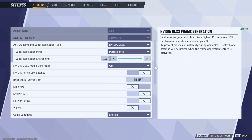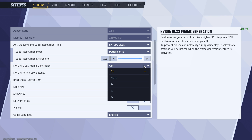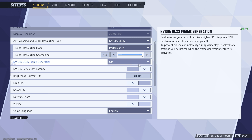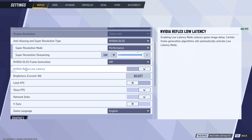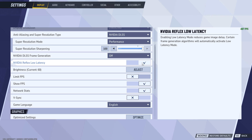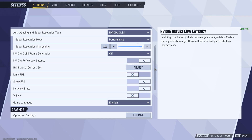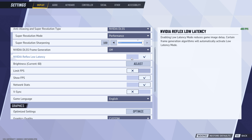DLSS Frame Generation is off for me — I don't like using it for online games. It's not terrible if you have a really high base frame rate, but for the majority of players I would not suggest keeping it on, especially if you're a high-level competitive player. Reflex Low Latency — check this for NVIDIA GPUs. It's going to cut down latency as much as possible no matter your frame rate, improving click-to-photon latency. Any game that has Reflex, just turn it on.